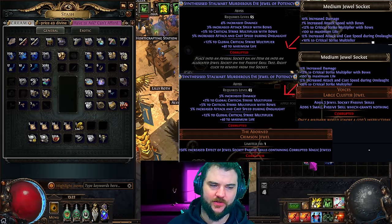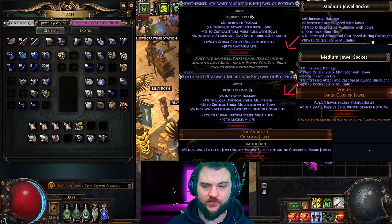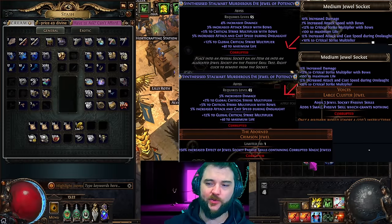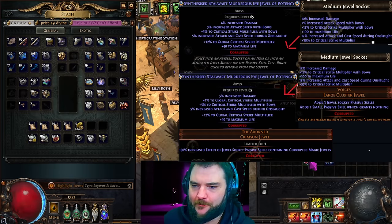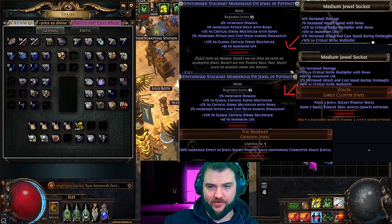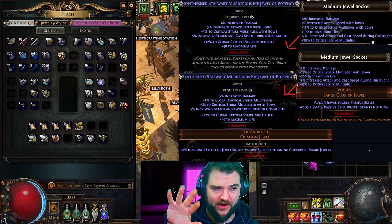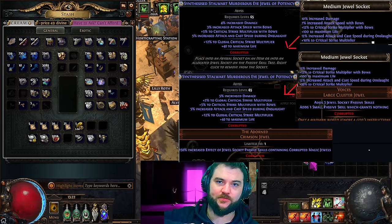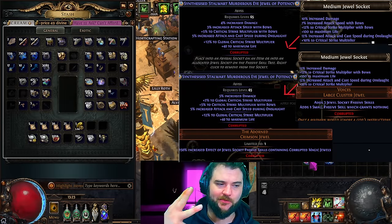The really powerful thing about the Adorned — aside from the fact that you could do this on a regular two-modded jewel and it would still be quite good — is synthesis mods. Synthesis mods do not have any impact on the rarity of an item; you can have a normal, magic, or rare item with synthesis mods, even unique items. The downside of using the Adorned is it limits you to only two modifiers, but the upside is it multiplies them by 2.5, so it's basically the equivalent of five total mods.